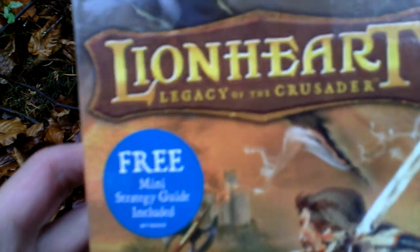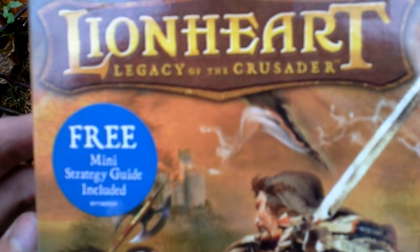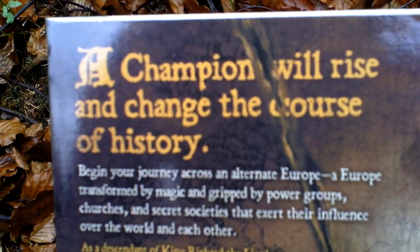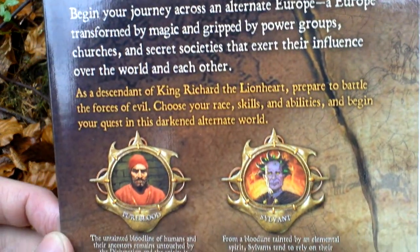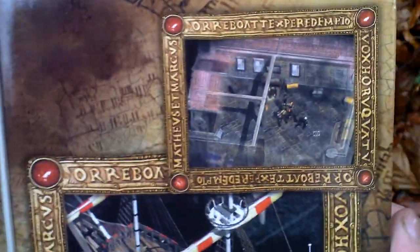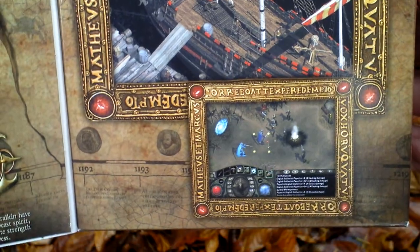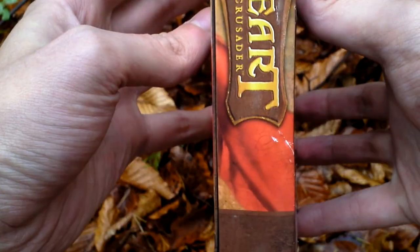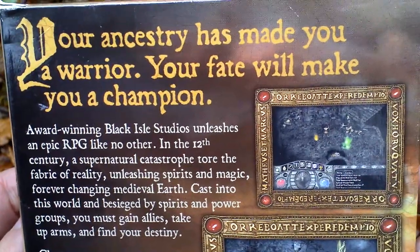Ok, let's take a look at the box art — here it is. Now let's flip the front cover and take a look inside for some info about the game and pictures from the game. Here are the pictures from the game. Now let's turn the box around and take a look at the back side for some more text and pictures from the game.